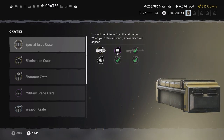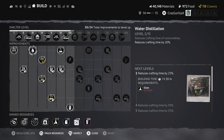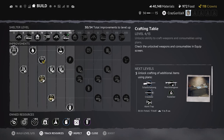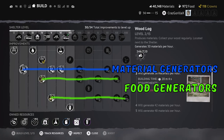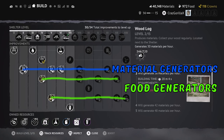For example, when you get a special issue crate, you might get a PSS plan. Moving on to the wood log — it's a material generator that generates 36 materials per hour and costs 1,288 nails. The shelter improvements are organized in vertical columns and horizontal rows. The wood log and box of herbs are material generators. The food generators all connect together.